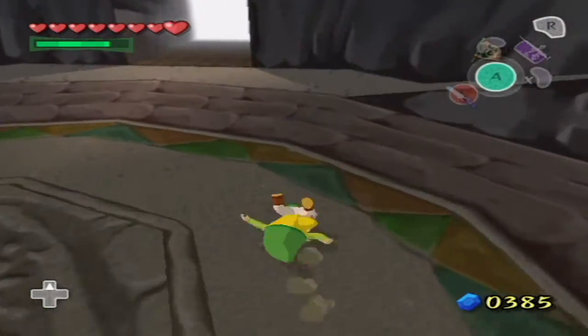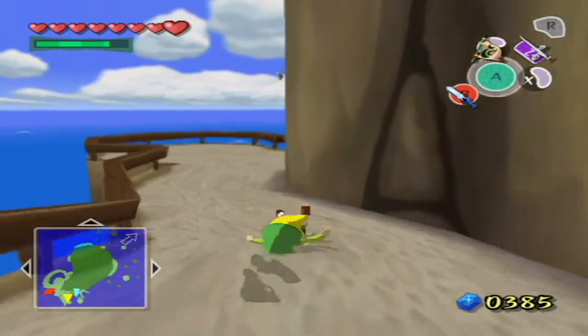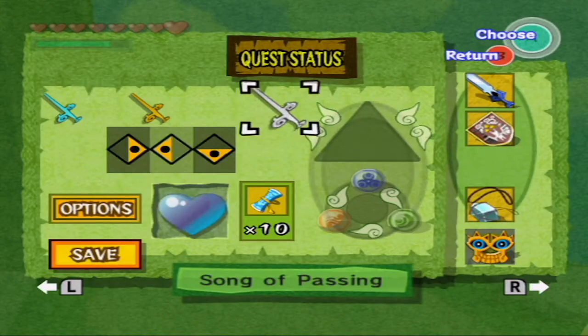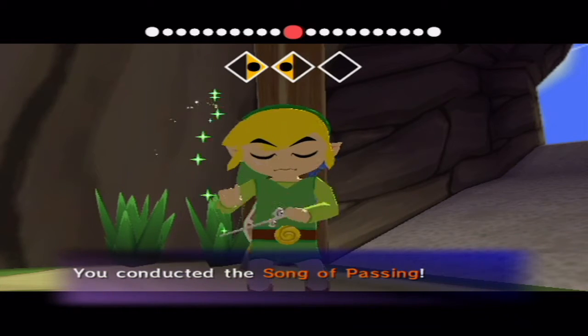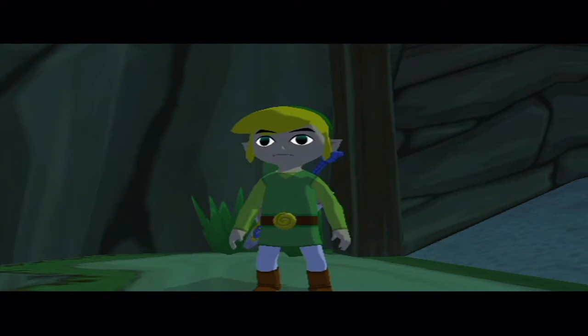Not only that, if we go outside by the mailbox and play the Song of Passing, we might just get something else from this. Let's go outside, go next to the mailbox and do that. While we're doing that, we can enjoy the awesome music of Dragon Roost, which everyone loves. The Song of Passing is a cheap little way of making time go by faster - later it's going to be used for a side quest where we can change the stage of the moon for a PictoBox side quest.